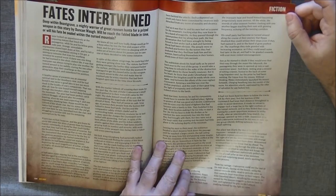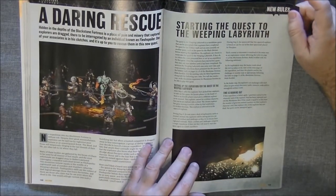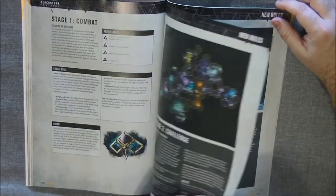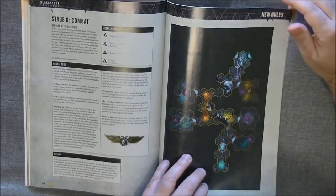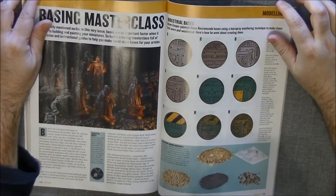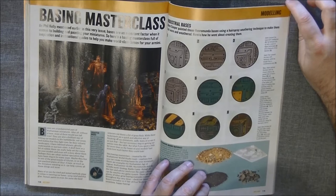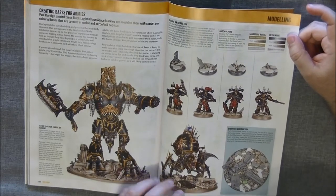Then we have a fiction piece — a story based in Gravecrest. And there are more rules for Blackstone Fortress. It seems Blackstone Fortress is appearing in all the White Dwarf issues now; there are a lot of expansions, lots of scenarios, and it's good to see they are really dedicating time to this. Then we have a basing tutorial in Paint Splatter, and I love the paint job on these models.